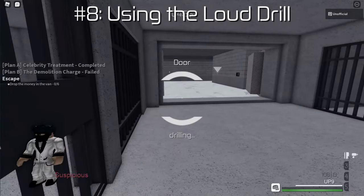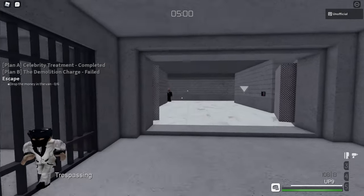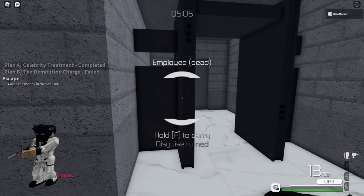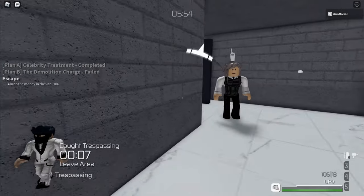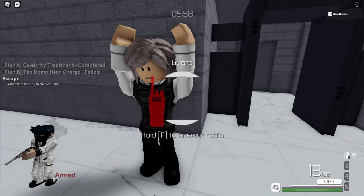Number eight: using the loud drill. In the Withdrawal, you can actually use the loud drill from spawn to open the cells in the vault, and it does not raise the alarm. However, this will lure NPCs into the vault, which makes it risky. So this method works, I guess, but why would you ever actually do this?